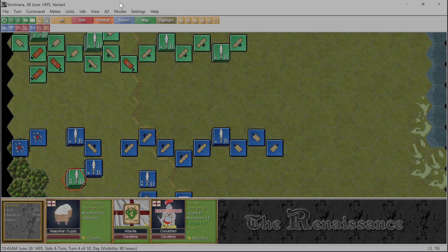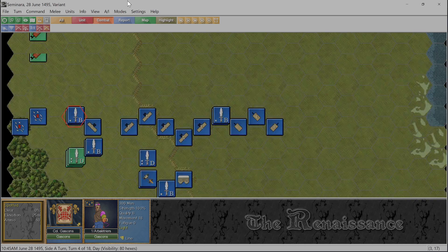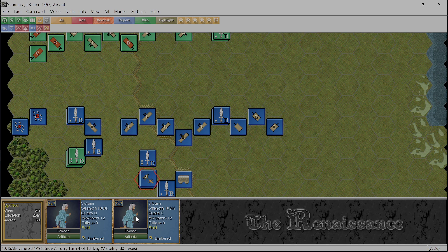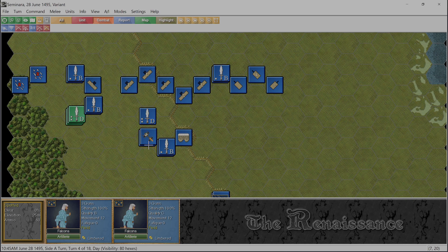I'd like to get a few shots off at them. The only problem is our line - we're the French - and we have big problems here. We have these falcon guns here. I probably should unlimber them, get them ready to fire. I might move them up one more actually. Only problem is I have to worry about the cavalry overrunning our guns.